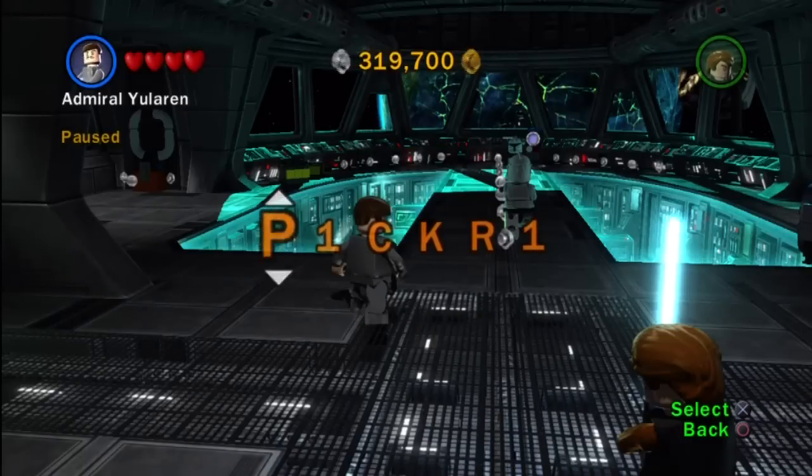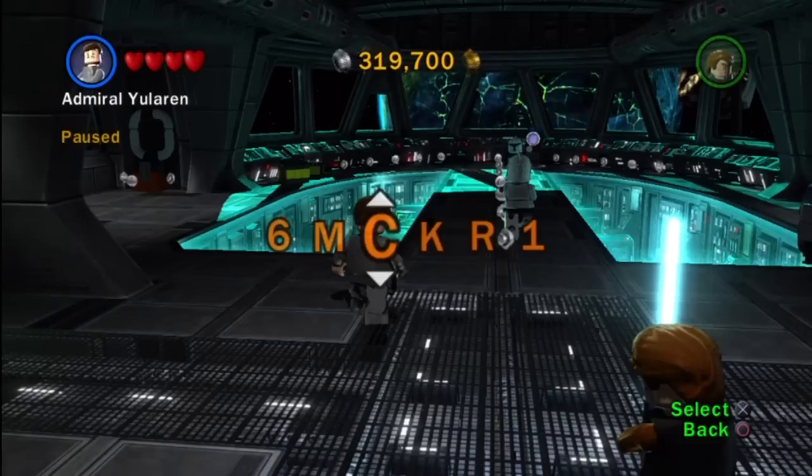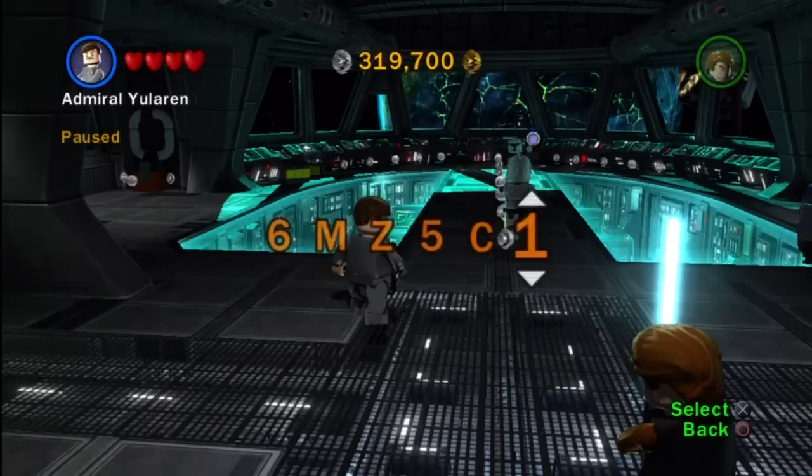Now, some other goodies that you can get are things like the stud magnet, which is very handy. If you have the multiplier and you don't have the stud magnet, I believe you're always going to be kind of losing out on potential studs. Because with the multiplier and the stud magnet, it's a deadly, deadly combination — an awesome combination to have in order to gather your studs very, very quickly in a very efficient manner. So I would definitely recommend for each and every single one of you to not only get the multipliers, but on top of that try to get the stud magnet. There's the stud magnet code.